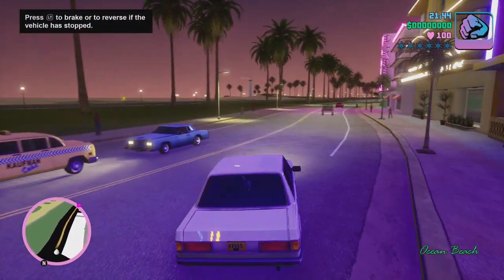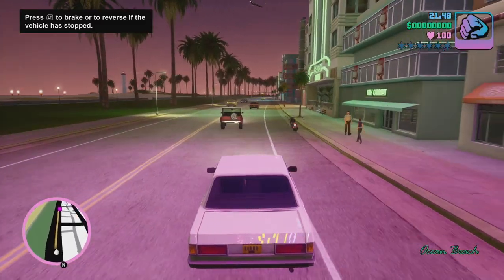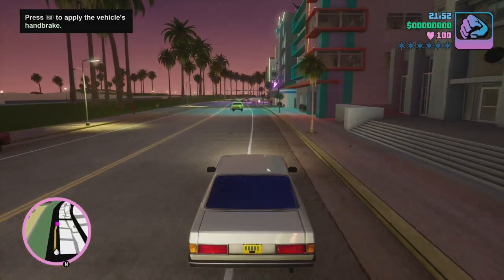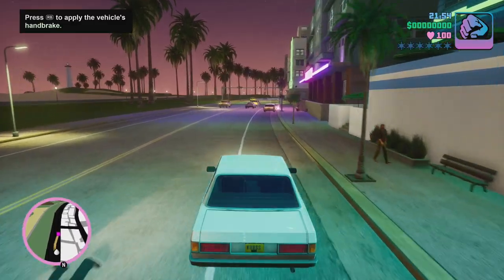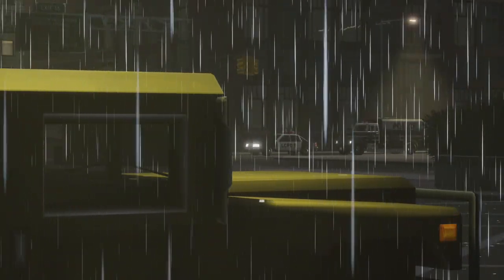In Vice City, the iconic shopping district of Ocean Beach looks beautiful at night, populated with its many neon-lit storefronts and hotels, with pinks and greens blending together to create an 80s aesthetic that looks great in motion. But in GTA 3, the oppressive high-rises of Liberty City offer little light and can make some cutscenes and general gameplay too dark for viewing.